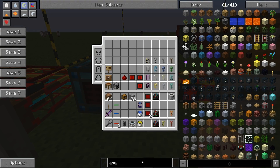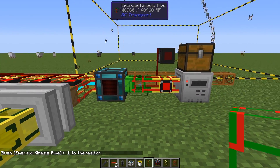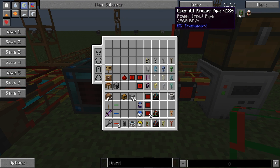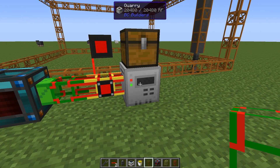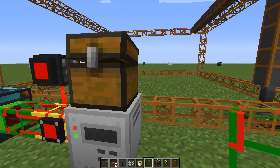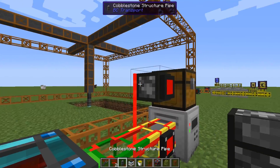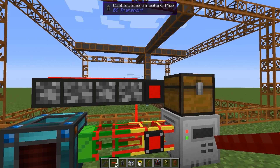We also need a pipe here — almost forgot — output into the wooden power input pipe. Now we can output energy from the energy cell into this quarry. Something was wrong — we had filled the chest. There's enough space with just one dirt removed, so it will start again. If the chest is full again we can stop it. We can also expand the red pipe wire here — the pipe wire is saying that everything is filled.